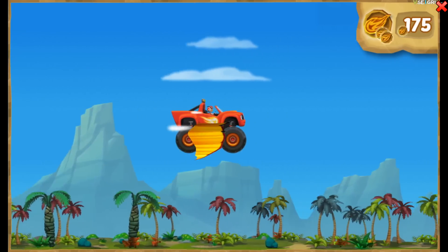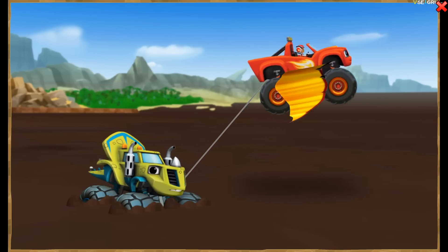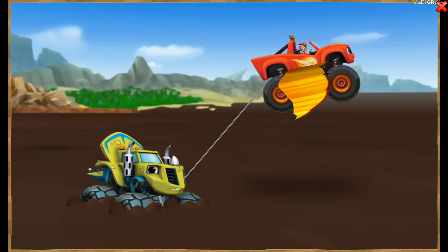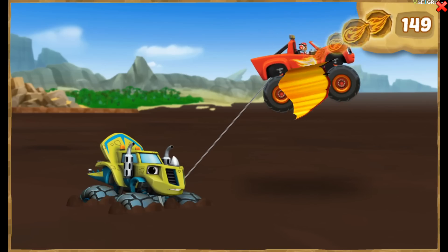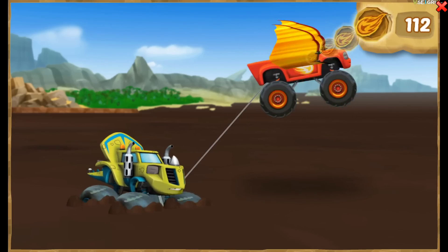Look — it's Zeg! Help Blaze use his tow cable to rescue Zeg! Time to use those dino tokens! Time for blazing speed — press the space bar to give him blazing speed! You're helping Blaze use force to pull Zeg out of the mud and lift to bring him high into the sky!